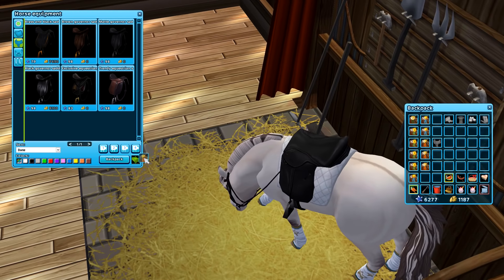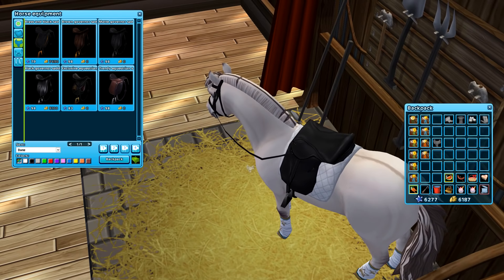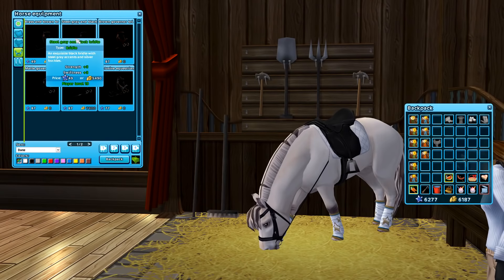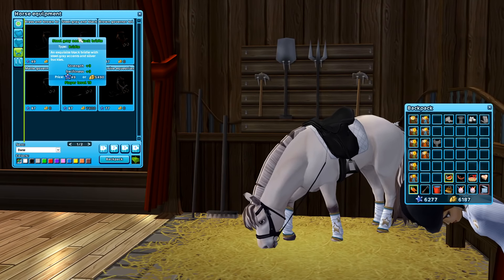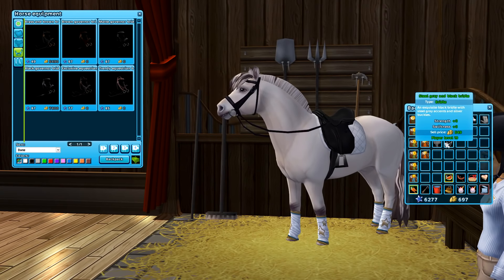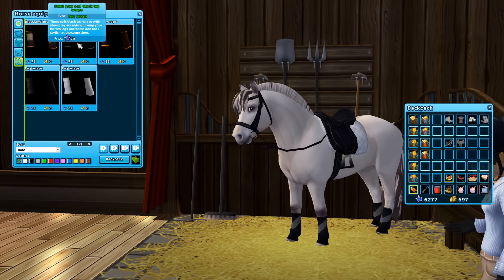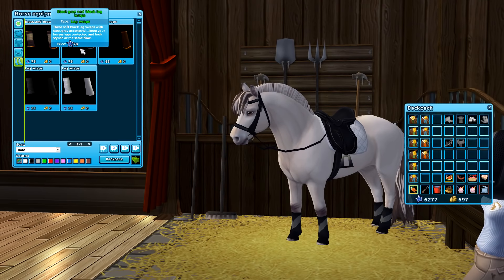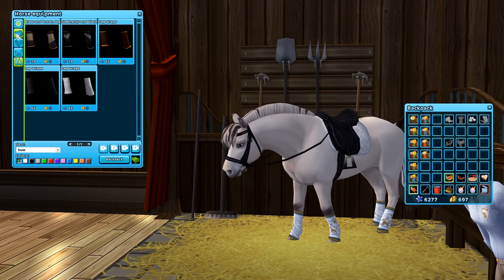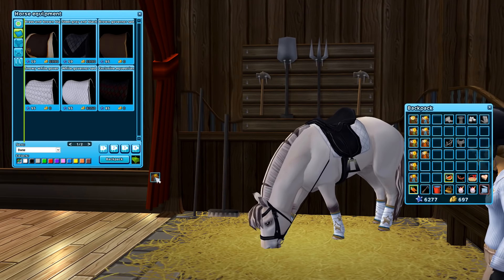Got the saddle! Okay, let's sell a stack — 5,000 shillings. We're gonna buy the bridle that goes with it. All right, maybe I can put on this tack set — wow, Meteor you look so snazzy! Oh, there's leg wraps, but they cost star coins — we're not doing that. Okay, so this is the last thing.